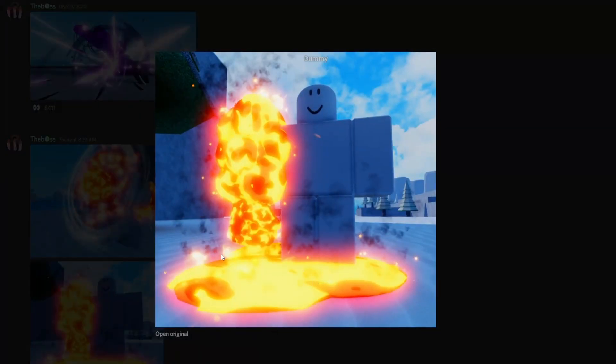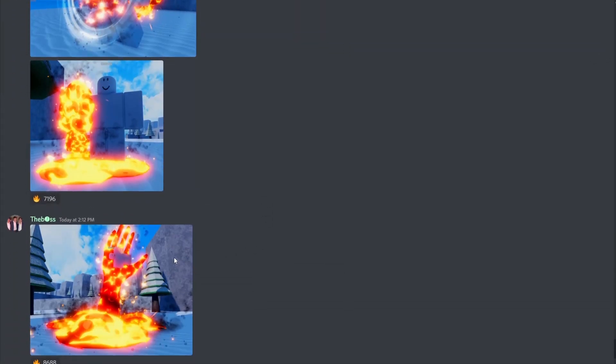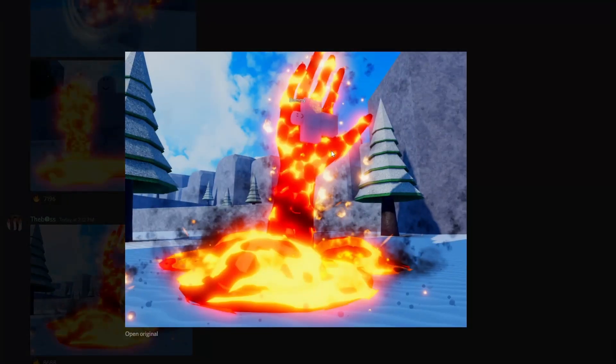Second sneak — dripping magma. I guess when you have magma equipped, you select magma on the hotbar, and you'll have a hand in front of you with the magma dripping down. This is looking really cool, but I don't know if this is a skill or just the look of the fruit.